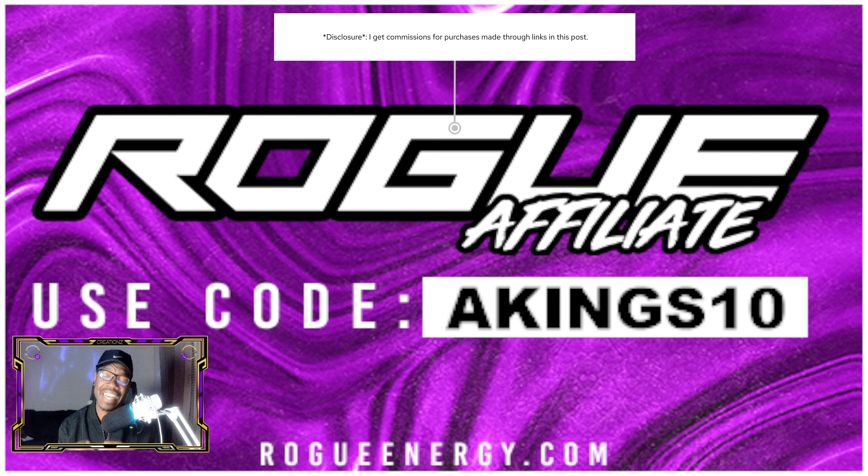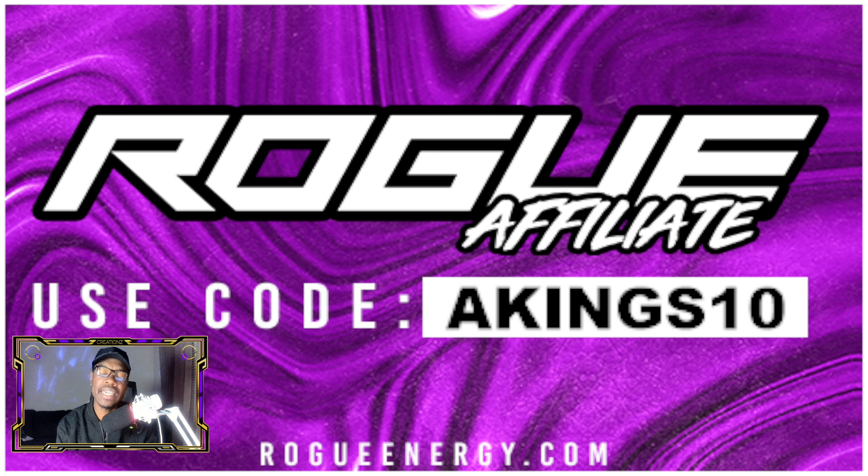They provide energy supplements as a healthy alternative using completely healthy ingredients — we're talking amino acids and a lot of vitamins. They've got a lot of different flavors, different tubs, and they even have shakers. Make sure you guys check them out, and if you're interested, use Akings10 as the code at checkout.